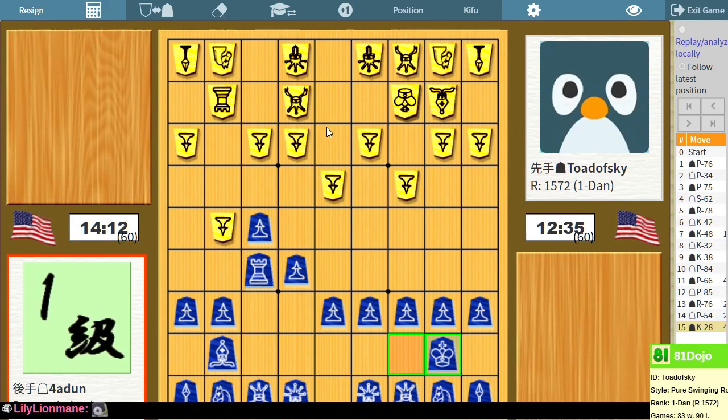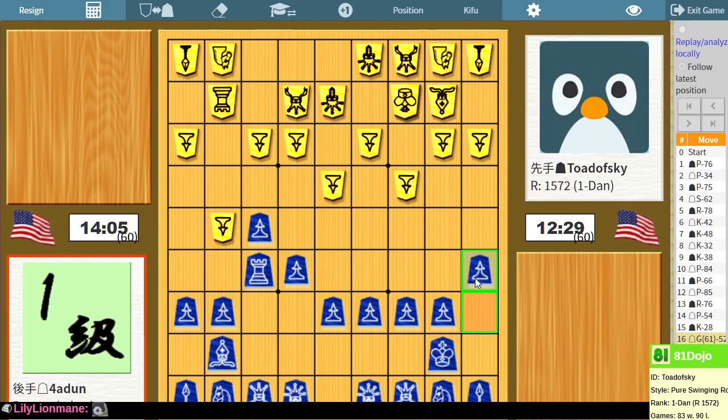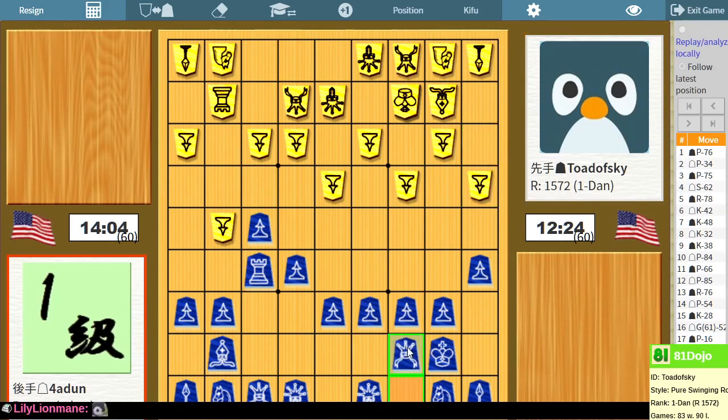What's interesting about this is that the silver goes to the center — it doesn't have a way to break into this shape here. All right, so we've almost finished building my castle. Once I've completed Mino, I can debate the rest of what I'm doing.